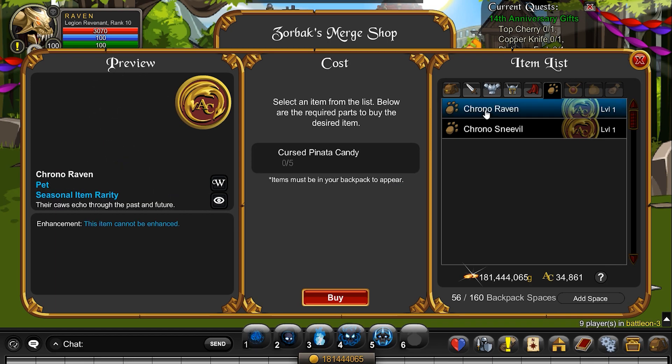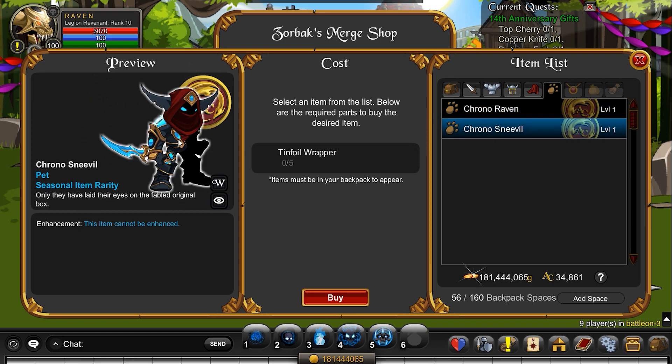And then for pets, we have two different ones. You get the chrono raven and then a chrono sneaker. Oh my gosh, that is awesome. I'll be going for that one first.